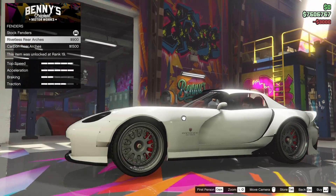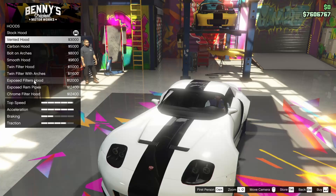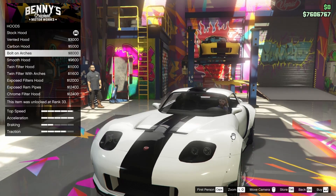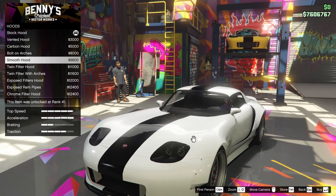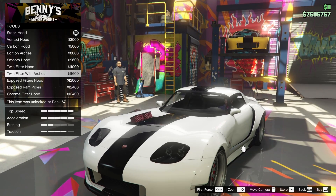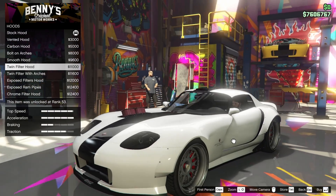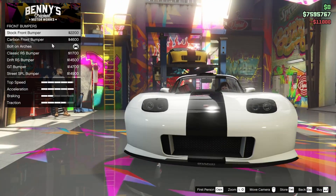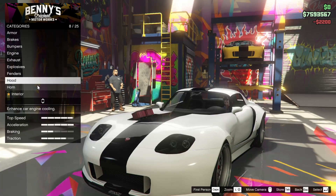For the fender rivets, we can remove them if we want, but the front still has them so we're going to keep them on to match up better. For the hood, we have the stock hood, the vented hood, the carbon hood, bolt-on arches with the stock hood, and the smooth hood. I actually like the look of the smooth hood. Let's go for the twin filter hood with the smooth arches. Actually, let's go back to the front bumper and just keep it stock — I know that's a bit boring, but I think it's going to look better in the long run.